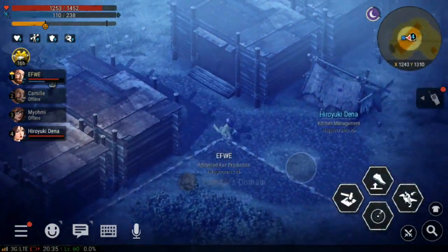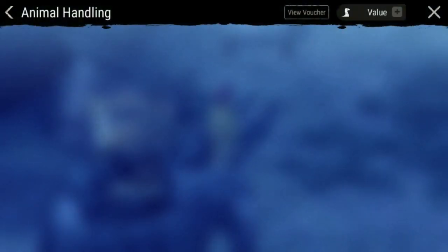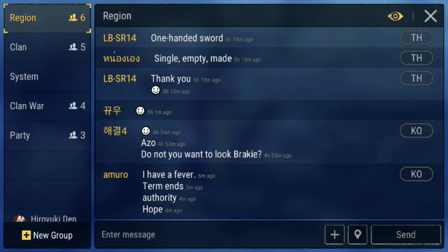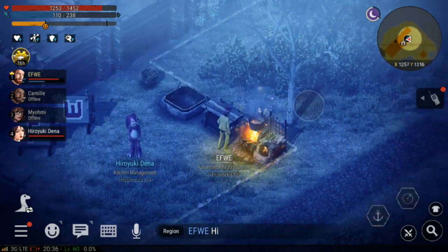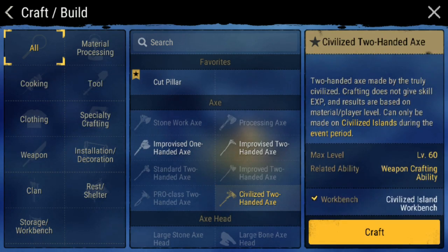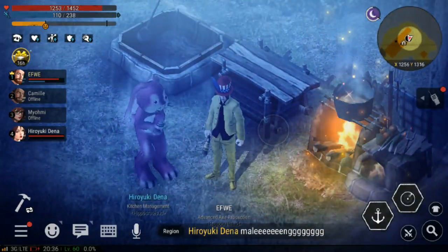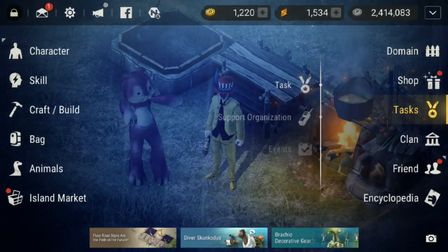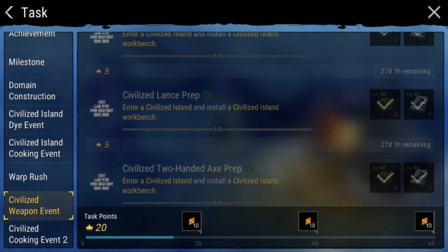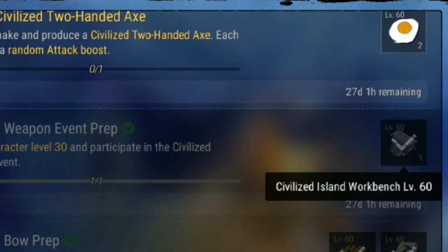Kita sudah sampai di civils island-nya. Kita udah sampai, dan kita masukkan dulu pet-nya biar tidak kelihatan banyak. Ini mejanya udah jadi, kita bisa craft di sini. Jadi kita perlu meja - mejanya ini dikasih gratis. Kita dikasih meja gratis sama polanya. Ini civils island workbench. Nah, kita dapat mejanya.